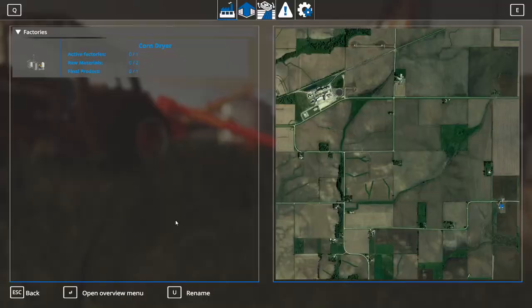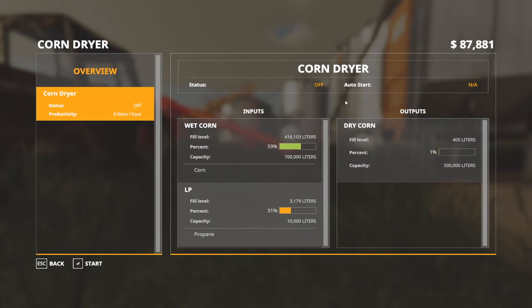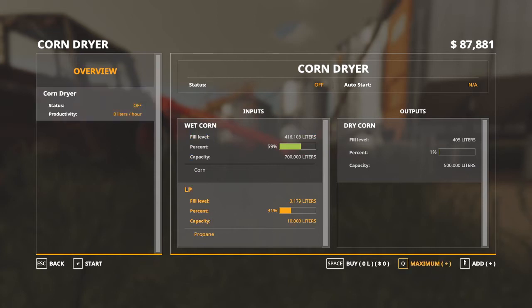When you hit Ctrl+G and open up your factories, once you buy it you'll have this menu. Open the menu and it will be turned off. You can see I've got corn in there and LP. You can buy LP in this menu. Once you buy LP and put corn in, it puts dry corn out. This shows how many liters the wet corn holding bin holds, how many liters of LP you can hold, and your output — I made it slightly lower and might lower it even more. Then click Start once you have all that.